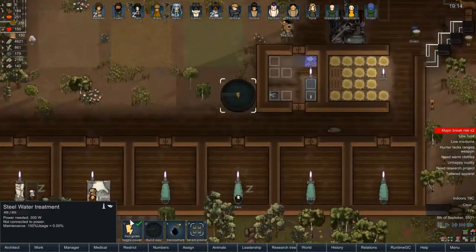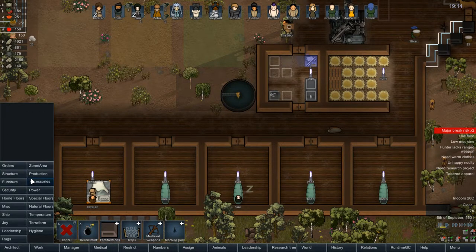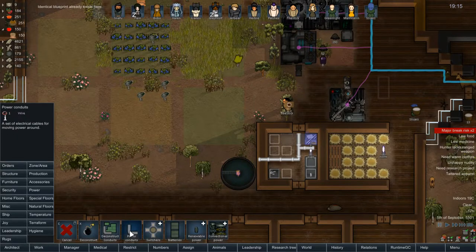The hell am I doing right now? Hygiene — plumbing. Wait, hold up. That should do it, however it does require power, which is not something I foresaw, but whatever.